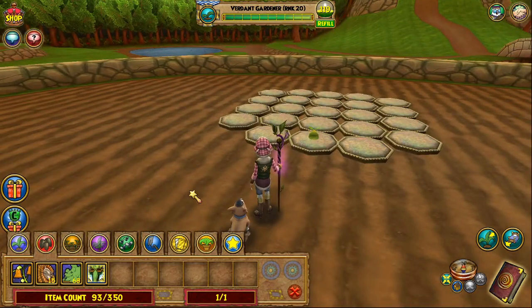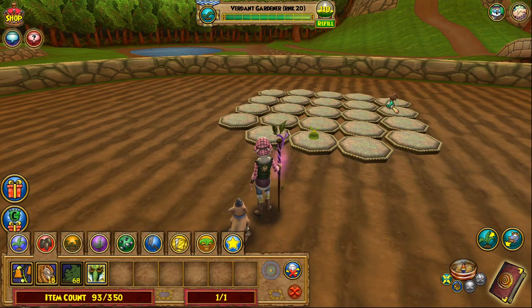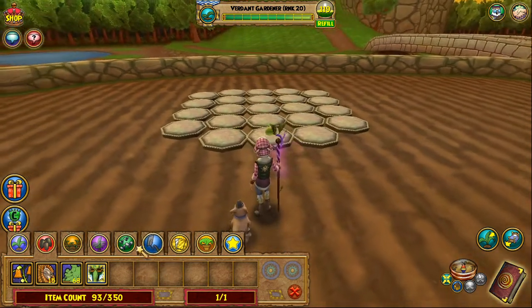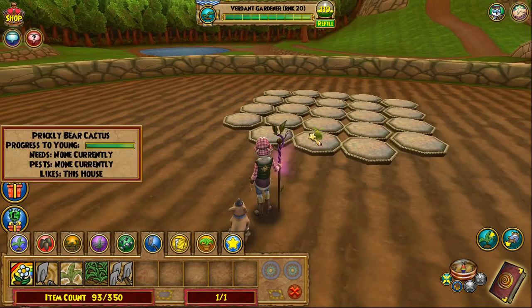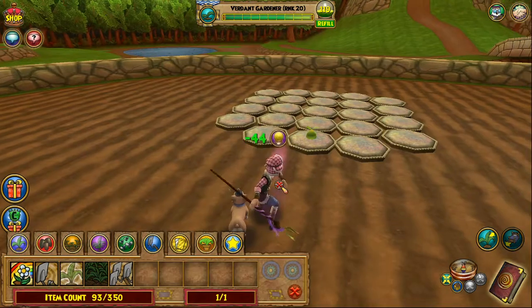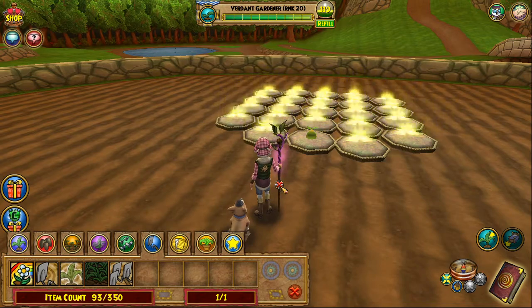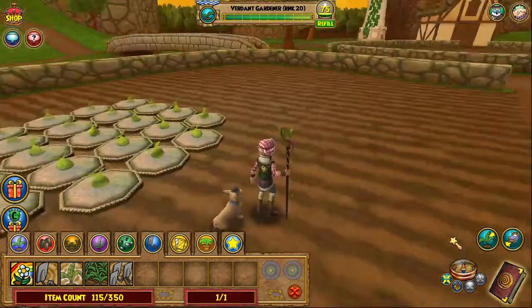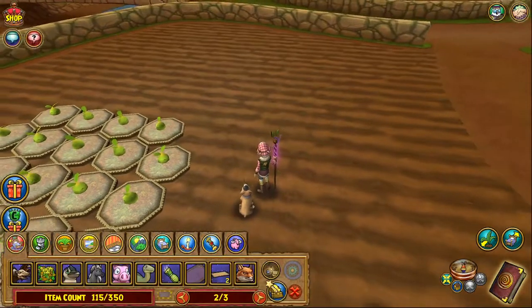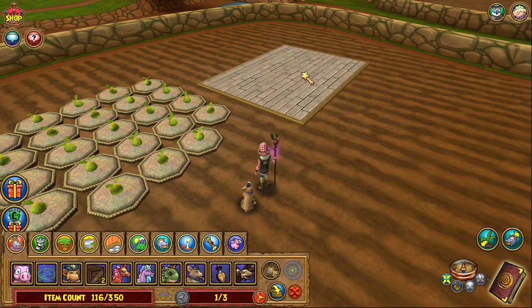Generally what you want to do is a seed test, just to make sure all the pots are fine. Usually they are, but do a quick pass over and make sure the seed will actually go in each pot and doesn't turn red. You can plant each one of these individually if you don't have the plant-all spell — feel free to do that until you're in Avalon and can get that spell. That is our first tier.